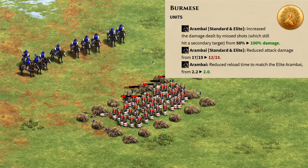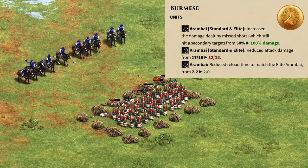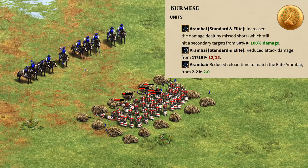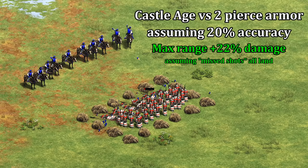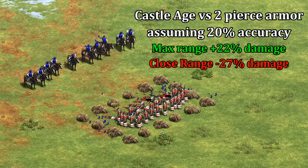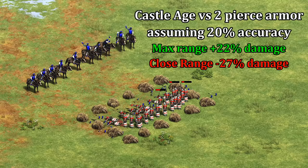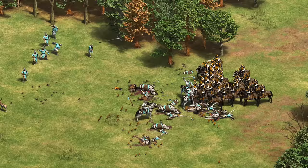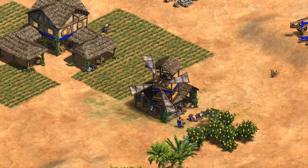The first notable civilization-specific change is to the Arambai, whose missed shots now do full damage instead of half. If you're unaware, missed shots that incidentally hit a different target do half damage in general — this is a big deal given how inaccurate Arambai are. To offset that, their attack was reduced considerably, though the reload time is now a bit faster. Taking their 20% accuracy in Castle Age at face value at long range against a unit with two pierce armor, that gives them 22% more damage output. At close range it's more like a 27% damage reduction from before, as units are more accurate up close. This should keep them about the same or slightly better as a ranged unit against large groups, but worse up close where they were previously a bit overwhelming.